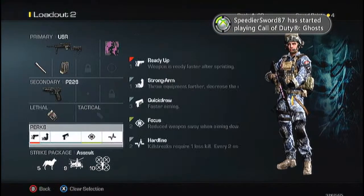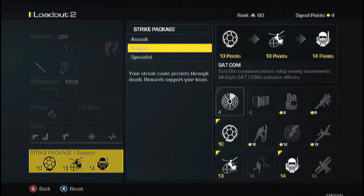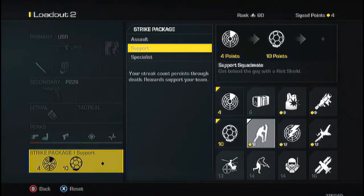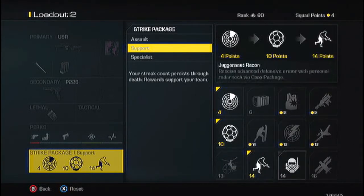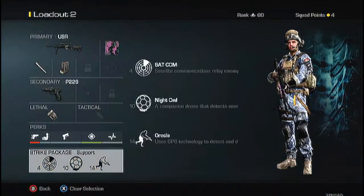I usually use Support for my scorestreaks when sniping. My favorite support options are these here — they reveal enemies on the map, so when I'm quickscoping it's easy to get a lot of kills.